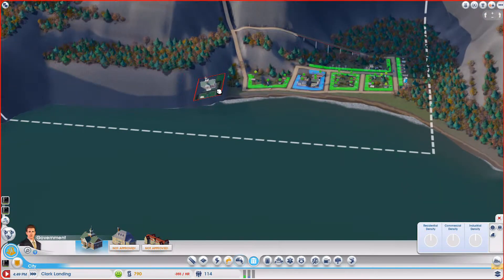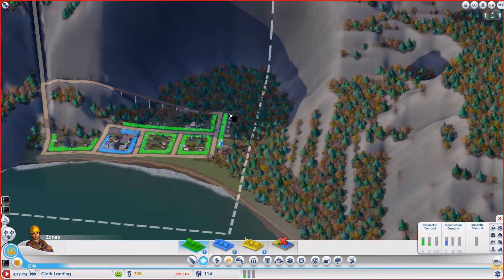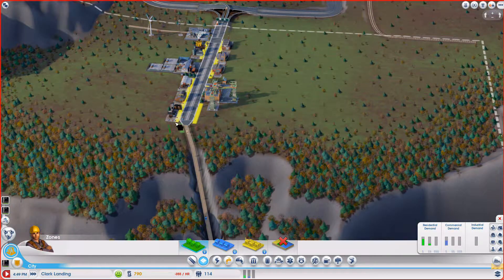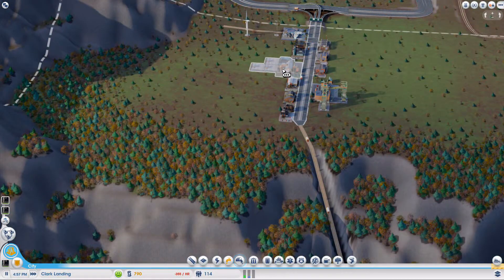I can build roads and zone that place — why would I want to put a town hall in there when I can zone it? I don't want to put a lot of money out there right now. Can't you put the town hall near the ore mine? I don't want to — I just want to go like this for a while.